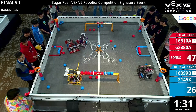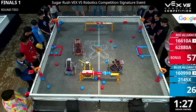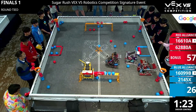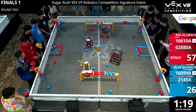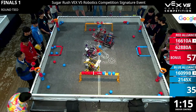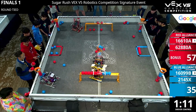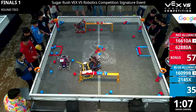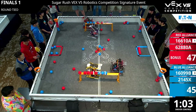Snacky Cakes blew our mind the last time they were on the field. There they go — that newly introduced mechanism. They are going to board that red control zone. The alliance partner Towering knows what they have to do. They're going to be cruising around this field, and I wonder if that's going to be the strategy the robots came in with. We know how well 16610A, 99B Overclock, and 2145X work together.